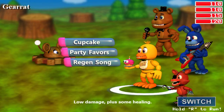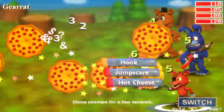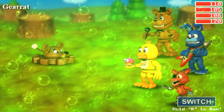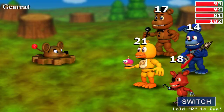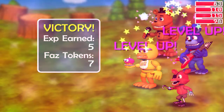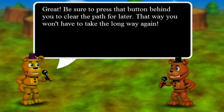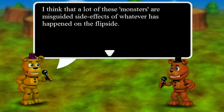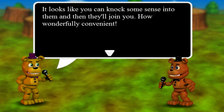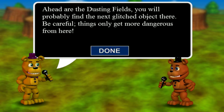We're gonna go talk to the guy after we use Gearbox. Let's go talk to Fredbear. Be sure to press that button behind you to clear the path for later — that way we won't have to take the long way again. I think a lot of these monsters are misguided side effects of what is happening on the flip side. It looks like you can knock some sense into them and they'll join you. You need to find another sub-puzzle under the game, and it's probably hidden inside another puzzle. Ahead are the dusting fields — you'll probably find the next object there. Be careful, things only get more dangerous.